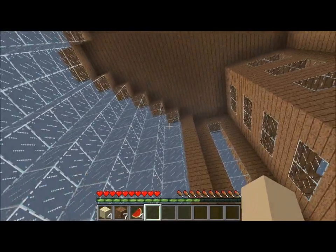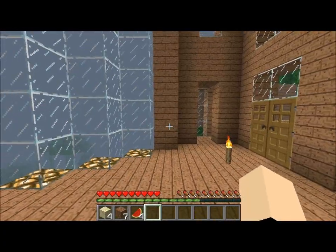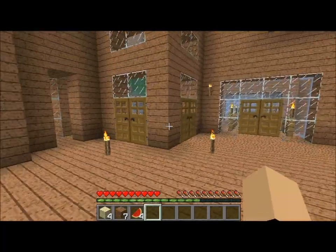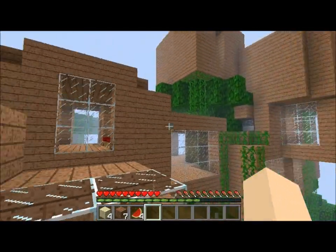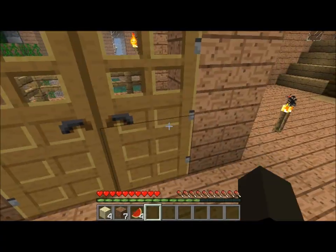It kind of looked like a bachelor house at the time — that's what I was going for — but I made it into something else. I might add some furniture in here later so it looks nice. There are double doors on each side leading to balconies so you can look around at the treehouse view.